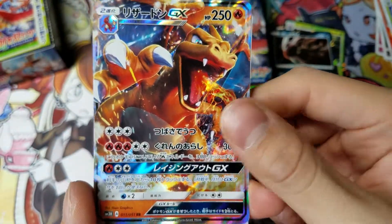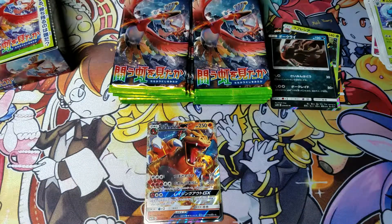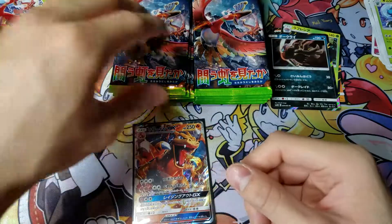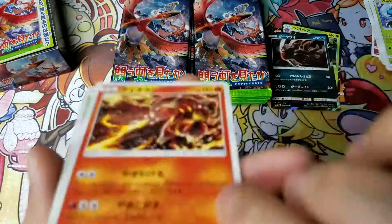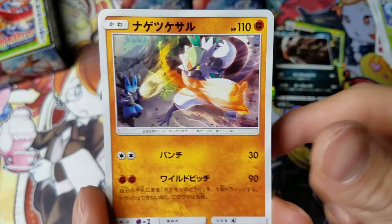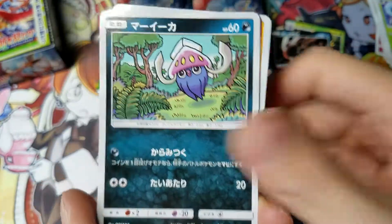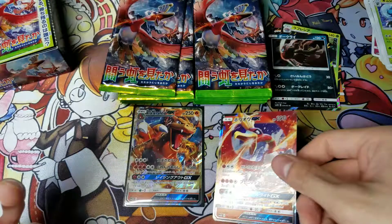Another Charizard GX — I think that's the one I got last time. Another Charizard. Eight more packs to go. Hopefully I can get the Noivern. We got another HoHo GX — same one from the previous box.